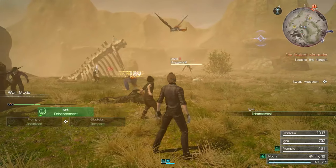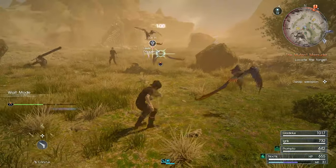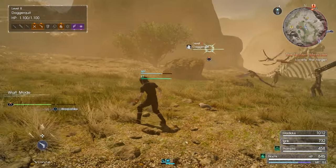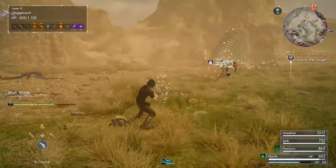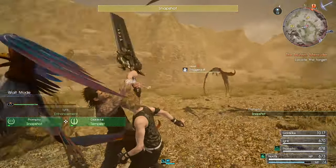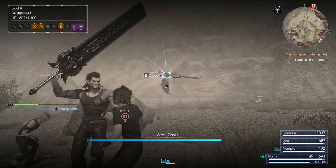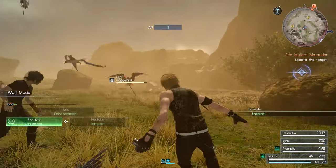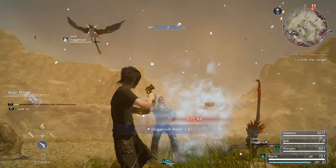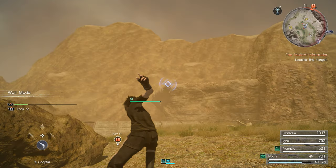Dagger Quills are weak to firearms, fire, and daggers, though melee weapons aren't going to be too extraordinary against them because, as you can see, they move around pretty quickly. Yeah, I can't even hit them. I would only try to warp strike them if they're just hovering in place. Usually most of my AP kills will be the result of a parry and a counterattack against these guys. I gotta get their attention first.